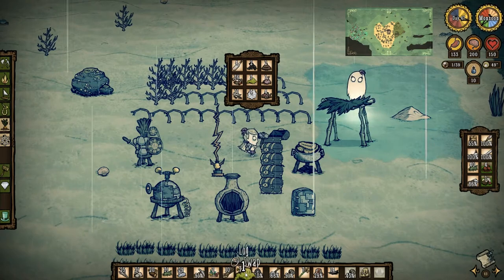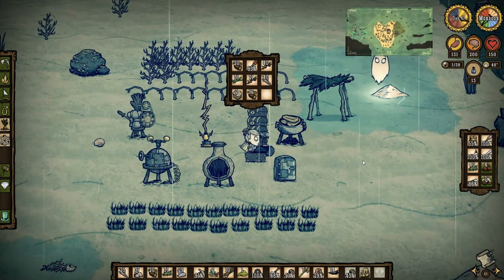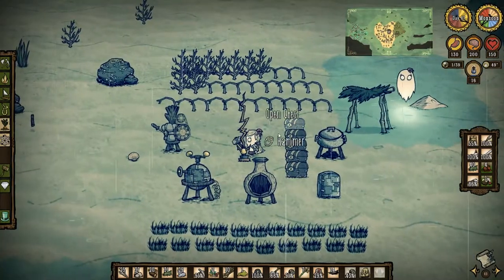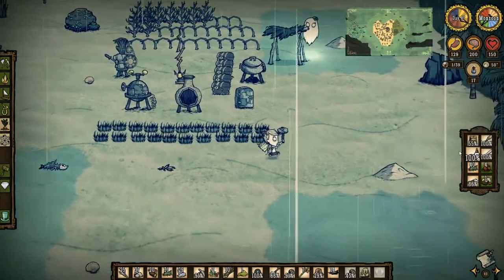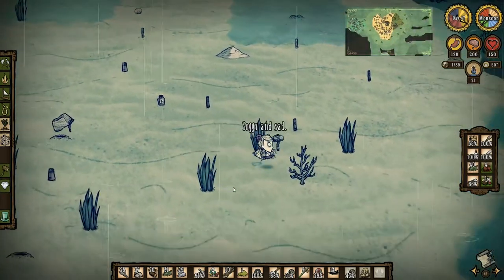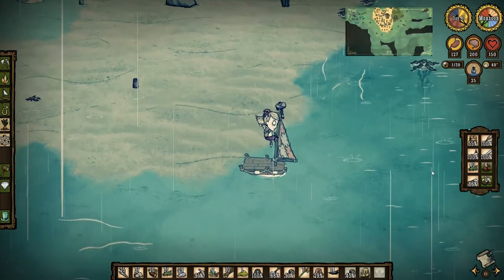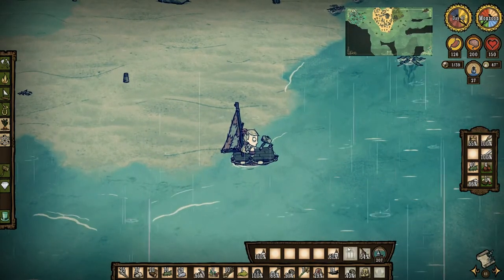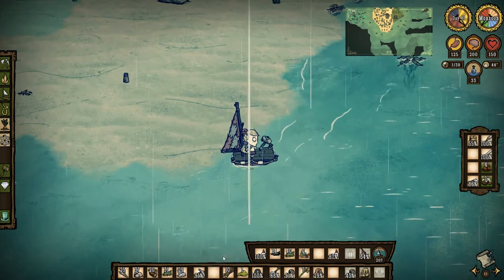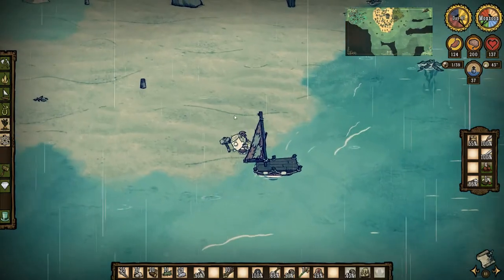I've got the boat repair kit. I also want to make another sail before I get out of here — I need some snakeskin for that. Let me dump some of this stuff off on the boat as it's starting to get quite the full inventory. I'll leave those twigs. The boat repair kit needs to stay on the boat. I should make some sort of a lamp as well. Let's throw that coral in there and that venom gland — yeah, I'll call it good. I definitely need another sail too.